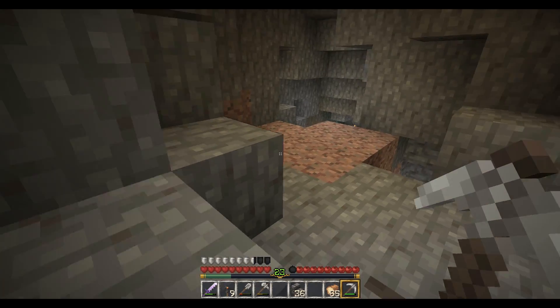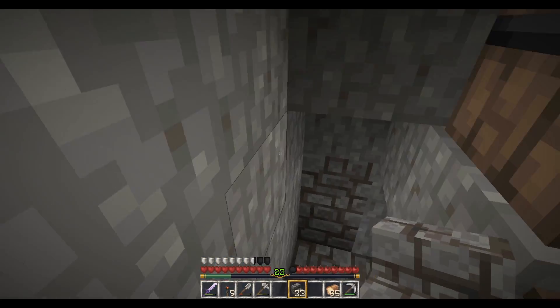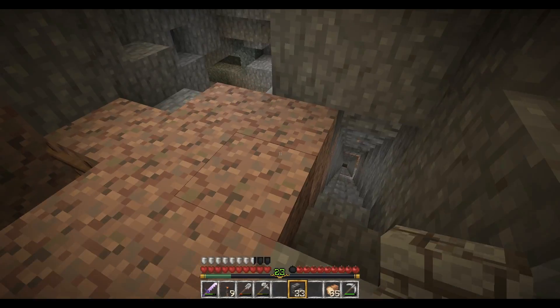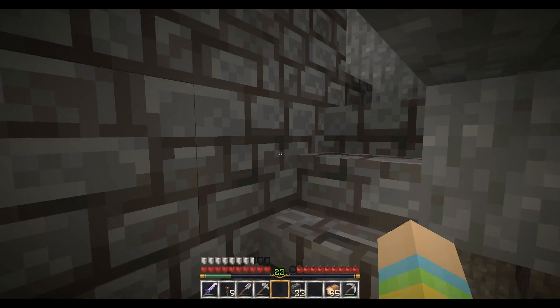This is going to be the storage room. So now we can go up the stairs and we're back in this little room. Awesome — we need a storage room. This is my mine shaft, so we need to seal things off and get some cobblestone.